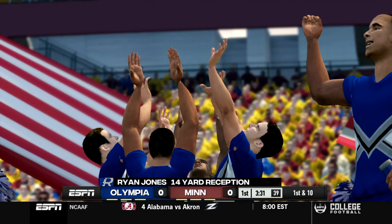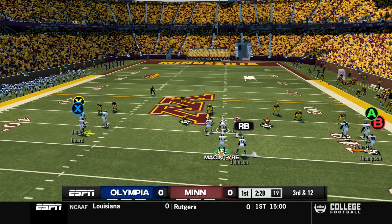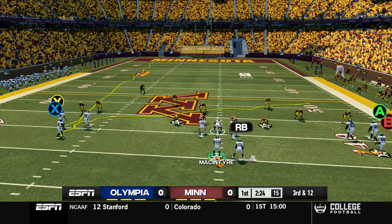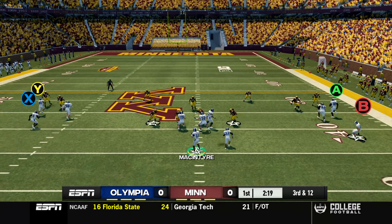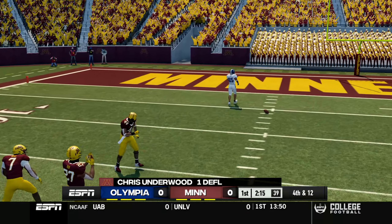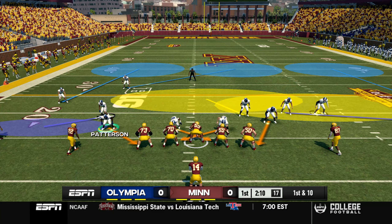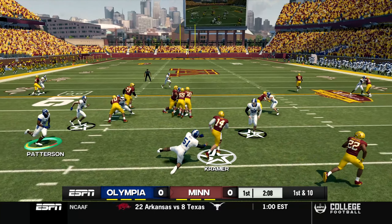Back on third down for Olympia - this is a fast-paced game. Finds Ryan Jones on the wheel route and Ryan Jones picks up 14 yards and a first down. Now third down and 12 at about the 40 yard line with hot routes being adjusted and a lot of stuff being shouted out. McIntyre throws this one deep into triple coverage as Ryan Jones cannot come down with it - batted down, forced punt. Defensive game so far.